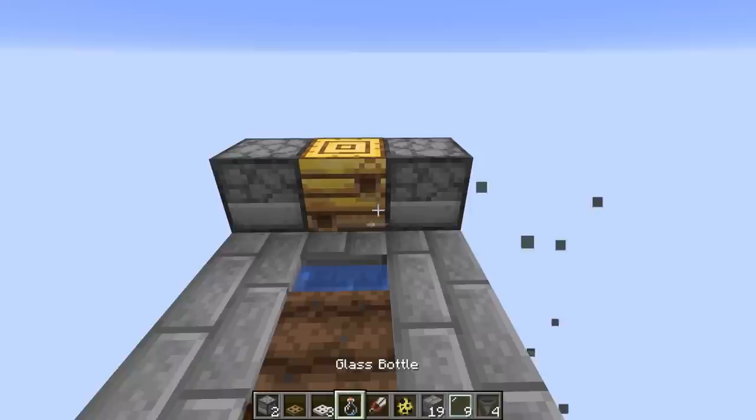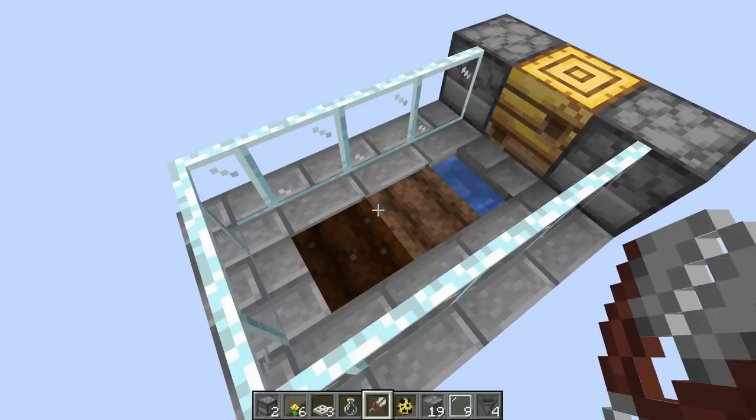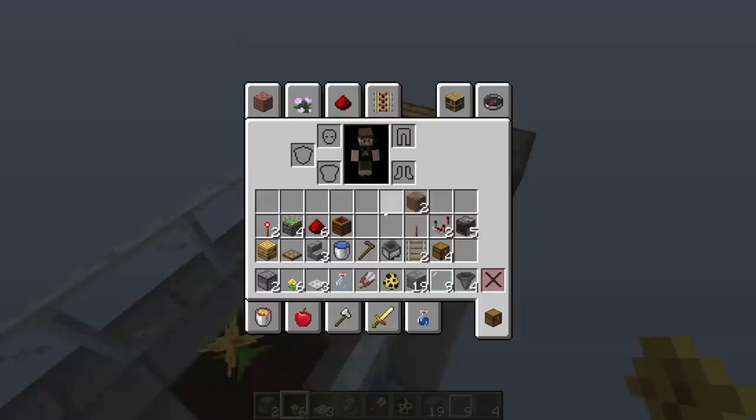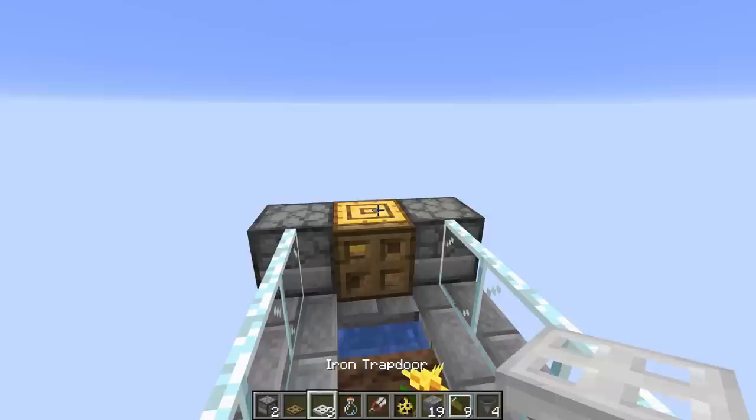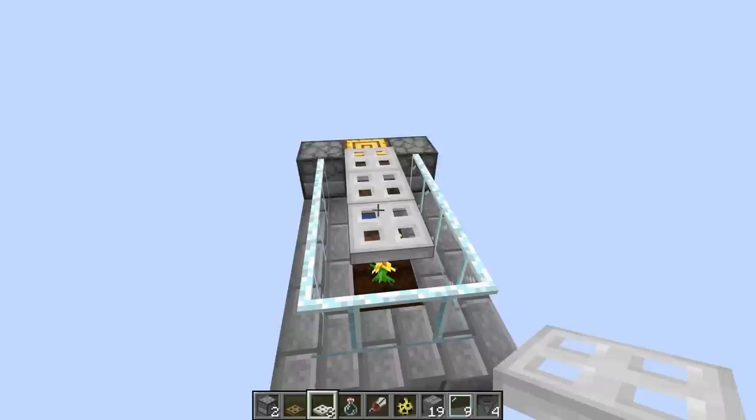We're going to put some glass panes down — the glass panes will give the bees a little bit of extra room inside to roam around and be able to get to the flowers, which we need to plant right on these two blocks. Then we're going to put a trap door right in front of the beehive, and put a little roof on this thing so the bees won't be able to get out. We'll use iron trap doors so they don't accidentally get toggled and let the bees out.